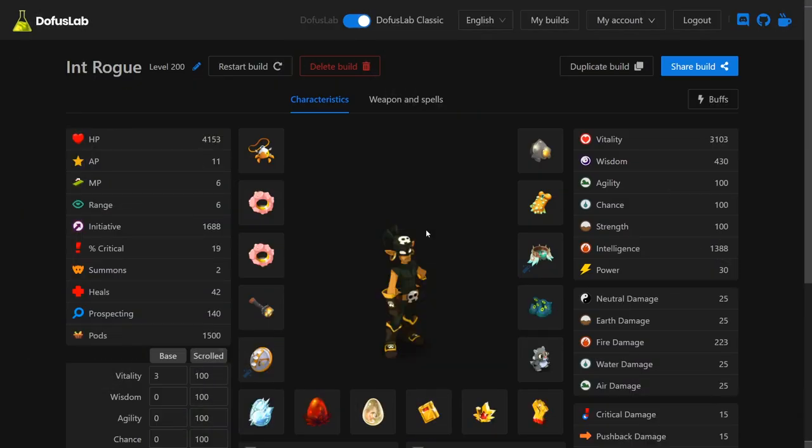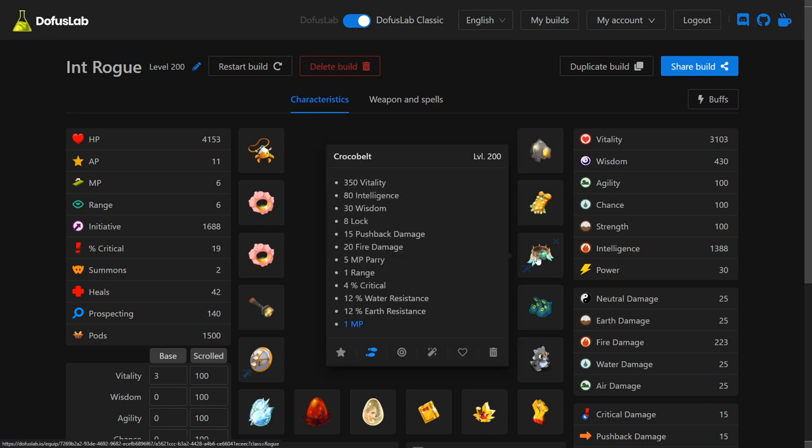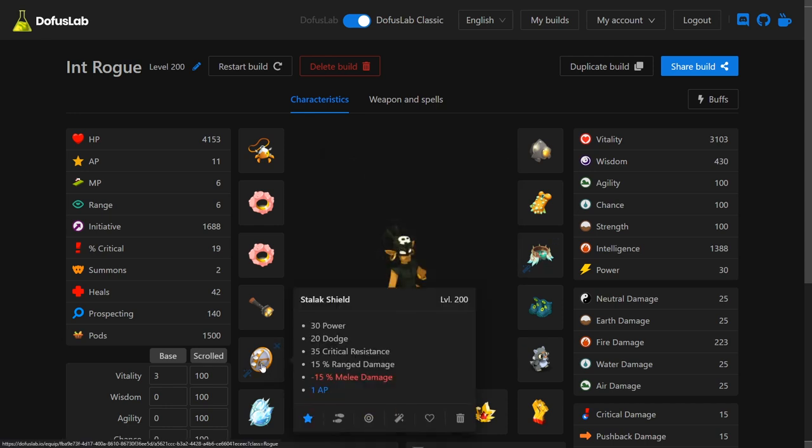Hey guys, how's it going? This is Ability here, and in this video I will be maging the entire Intelligence Rogue set. This is the set laid out here. It has two 1% XOs, an MPXO on the Crocobelt, and an APXO on the Stalic Shield.